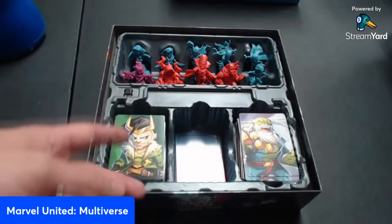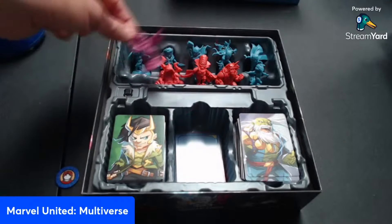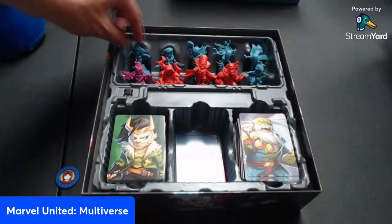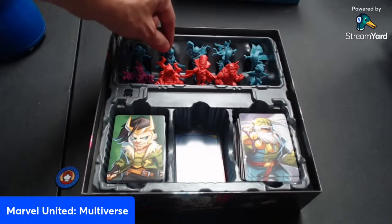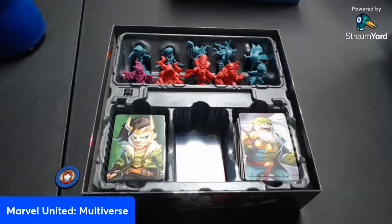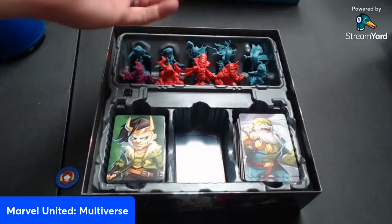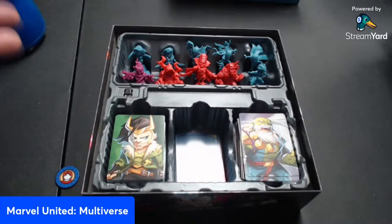The base game comes with villains — the purple players can be villains or heroes depending on how you want to play them. The blue ones are heroes — new heroes. There's Captain Britain, Captain Carter, and Loki can now be played as a hero. There's the female Spider-Man 2099, female Black Panther, Iron Heart — almost like the female Avengers. And there are different renditions of villains, including Multiverse Maestro and the Hulk.